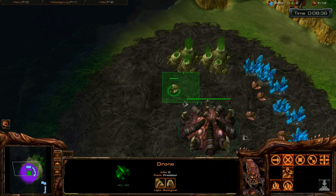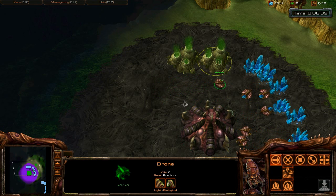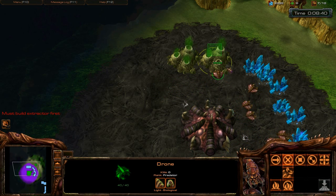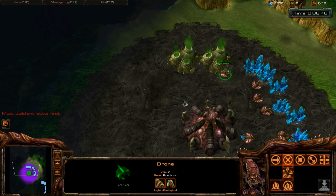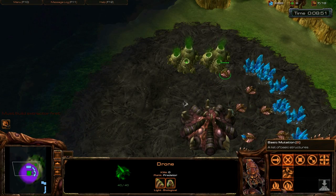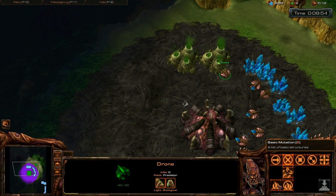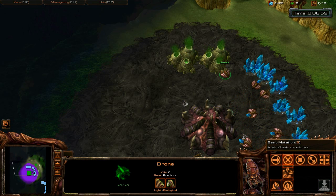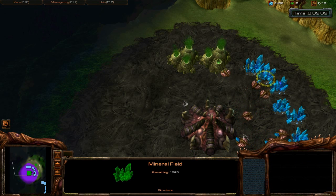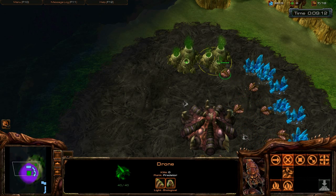To build units and buildings you need minerals, and for the more advanced units and buildings you need Vespene Gas. You can't just select a drone with left-click and right-click on the gas geyser directly — you'll get 'must build extractor first.' The build menu shows basic mutations and advanced structures. Basic structures generally require mostly minerals, while more advanced structures require Vespene Gas.